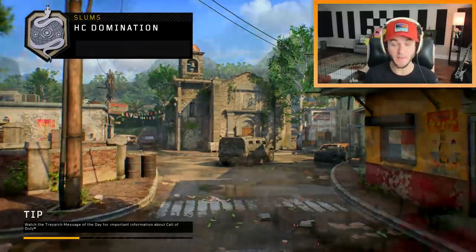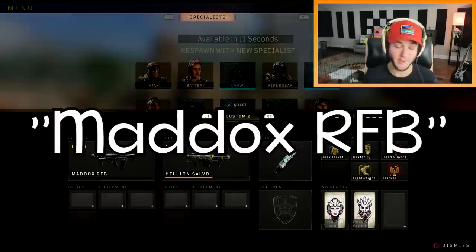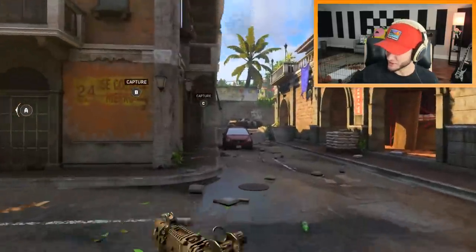Let's look for a game. Alright, we got Slums from Black Ops 2, this should be pretty good. The gun we're gonna be using is the Maddox RFB — it's the last assault rifle you get. I'll just wait until the second half to start this. Once this half starts, we're going.